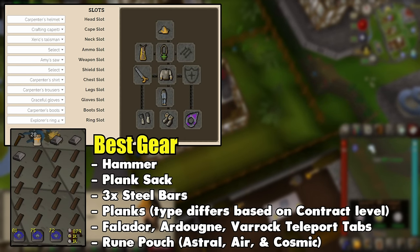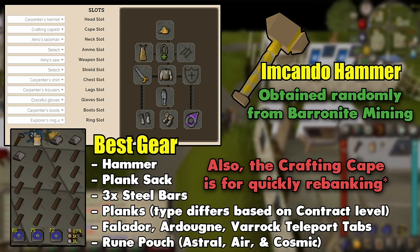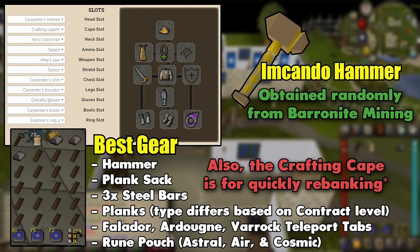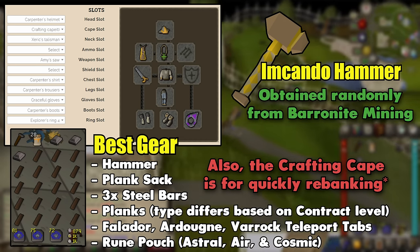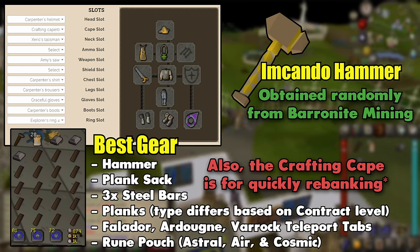Once you're able to make those big upgrades, Amy's Saw should be the last thing you unlock with reward points. Opening up that one extra inventory slot can very rarely let you do one additional contract before you have to rebank. You could even use the Equipable Hammer instead if you have it unlocked — it'll provide the same benefit. The Explorer's Ring is just an emergency run energy restore if you mess up; totally not necessary.